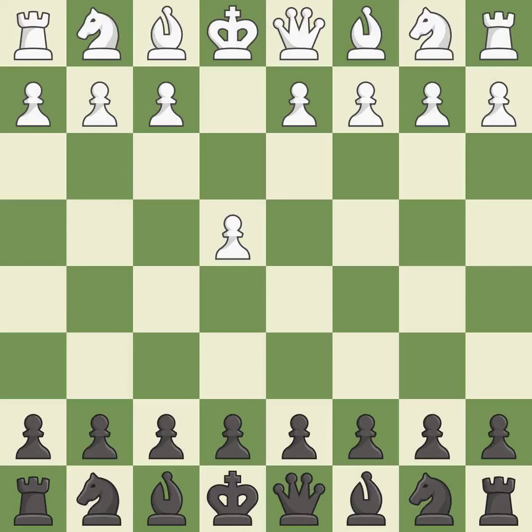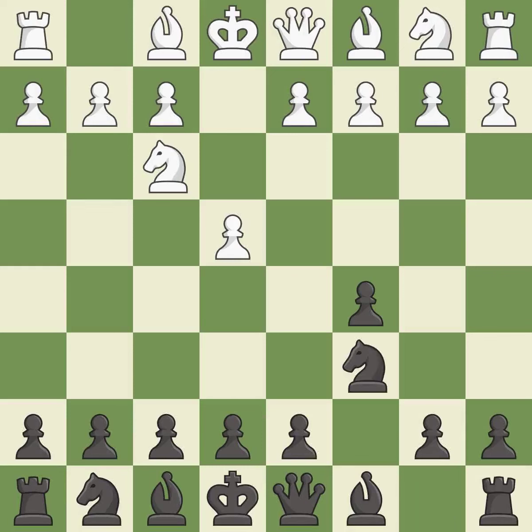Opening with the king's pawn controls the center and opens up the light-squared bishop and queen, often leading to sharp games. The Sicilian Defense controls the d4 square with the c-pawn. Nf3 develops the knight toward the center to prepare for a d4 pawn push, where the knight will recapture if black captures on d4, often leading to quick development.